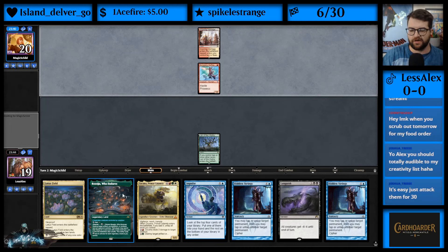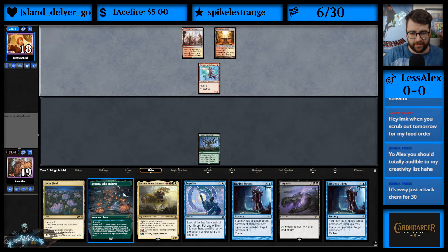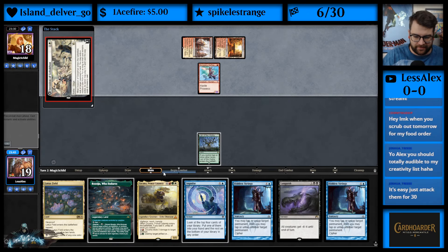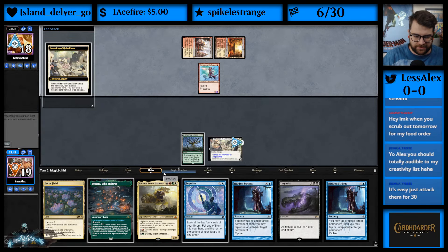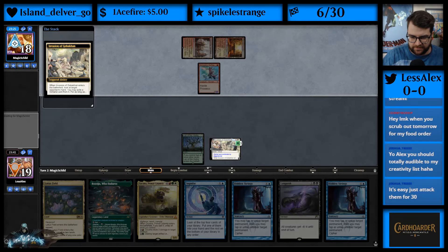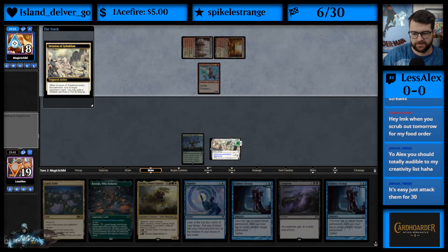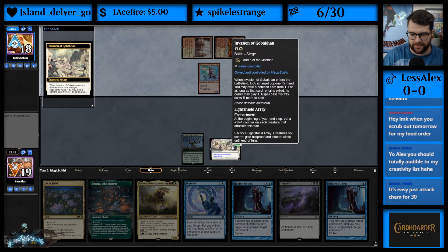We'd love to draw a different Botanical Sanctum — literally any other land, actually. There's an Invasion here that's great, because I get to take our Languish and make it cost a million and then attack it. That's real good. Sunfall still works though — when the Invasion flips, they can sacrifice it to give their creatures indestructible, but Sunfall still hits them. Gotta draw a blue source though.